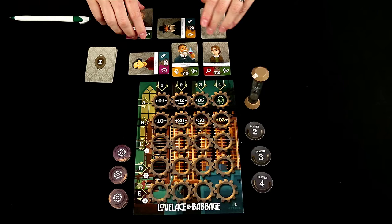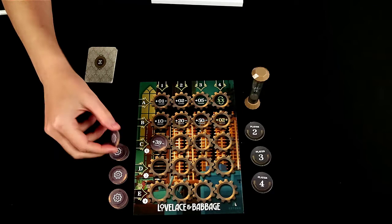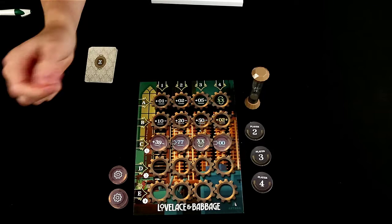And then you'll discard any patron cards that have been placed out. And then lastly, you will reveal the next round's tokens. So you will place these out on the board for the next round. Now you can only have two of these blue set-to tokens per row, so if I had three, I would have had to put a new one out there.